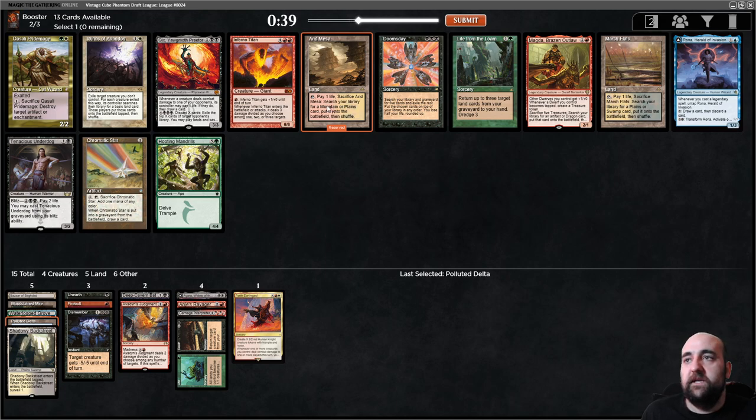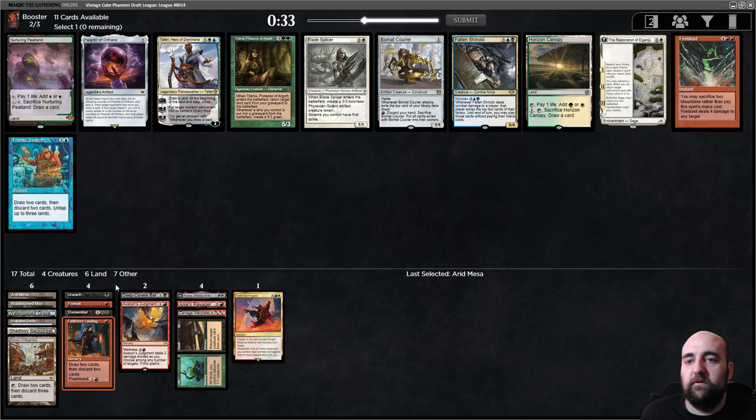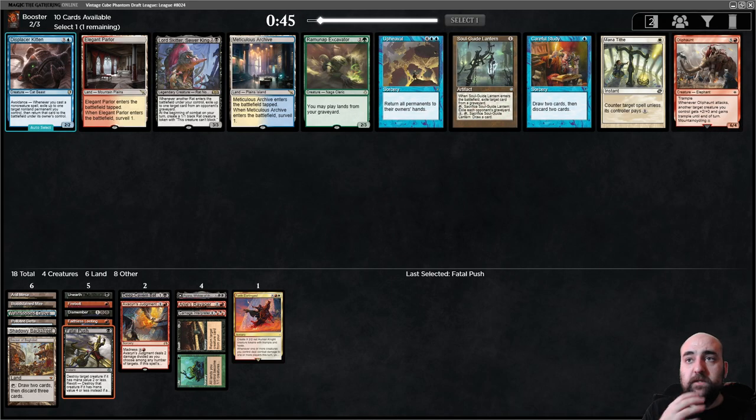Having good mana is always great especially when you have cards like Bazaar in your deck. There's Faithless Looting and also Palantir — Palantir is not terrible if we're trying to find things that come back from the graveyard, but Looting is probably better. There's Plateau, Blood Gas, Fatal Push, and Hollow One! Hollow One has to come back — there's no chance it's not coming back. I'm going to take Fatal Push. The dual lands are fine, and if I can take Push and Hollow One from this pack that would be awesome. Hollow One — last pick! We are the deck for Hollow One.